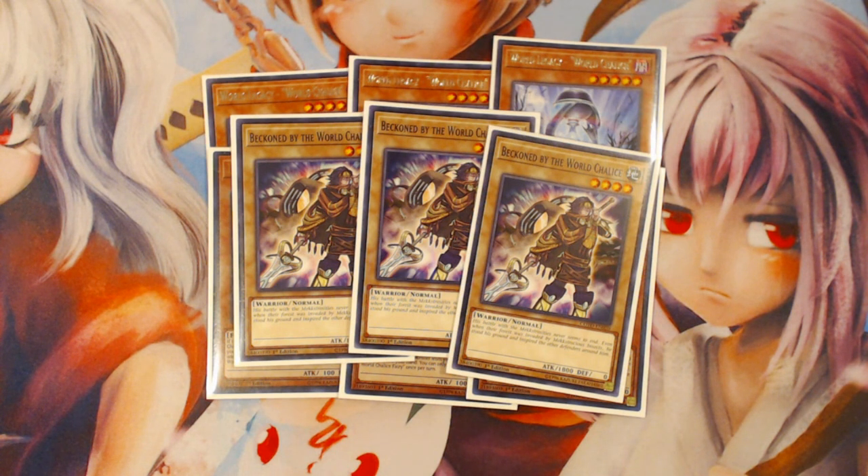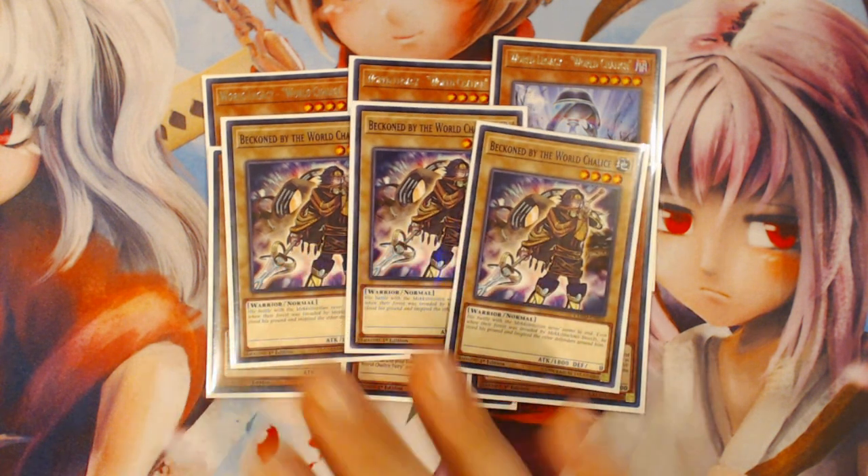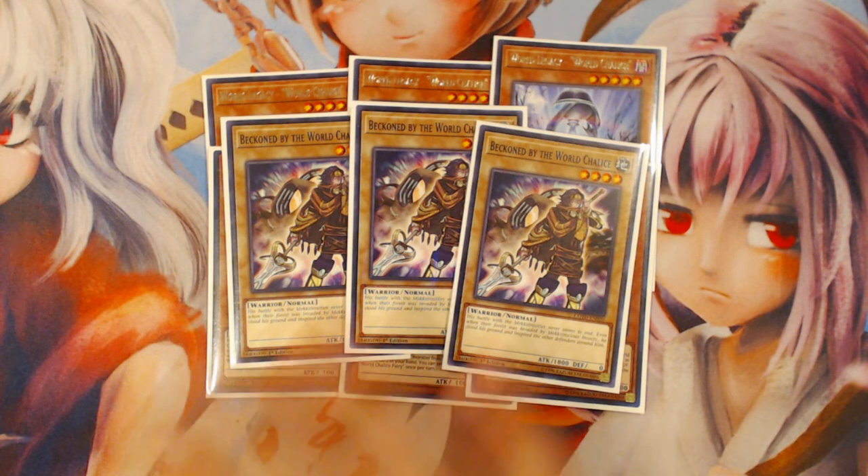Despite having another build that plays Chosen, I'm not too big a fan of it. Beckoned is by far the best one because it's level four, allowing you to make rank fours — mainly Digusto Emerald — but if you want to play things like Dweller, this gives you access into it. There's just a lot of reasons why there's not really a use for the other normal monsters, and without wasting too much time I don't want to get into that.